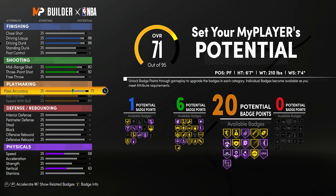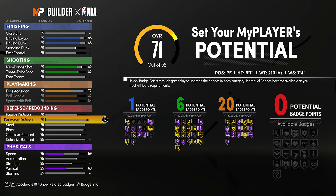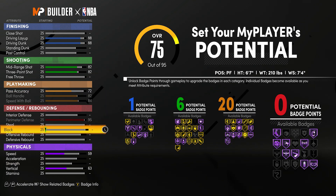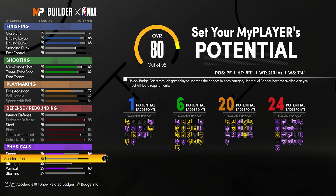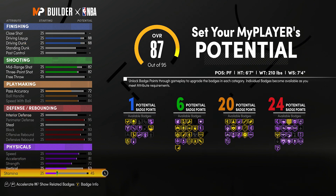That's nothing bad. You get pro driving contact dunks at 80, and at 90 it unlocks the elite ones. So at 97 overall you will have those, which makes 88 not too bad for the driving dunk. For playmaking, ball handle, speed with ball, and pass accuracy go to a 70.